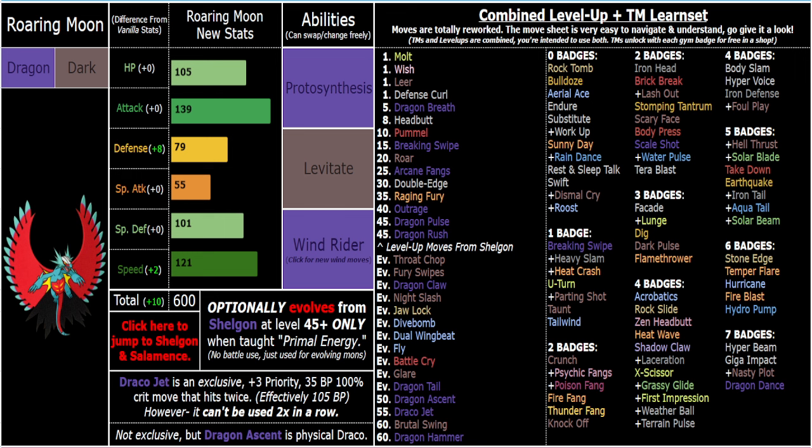He's great in sun — he's also got Solar Blade, which is super dope. And if you've got a really cool Terra type on him, that'd be really cool. Like Terra Grass would be sick, or Terra Fire in the sun with Temper Flare. Temper Flare and Stone Edge are both Wicked Blow variants, and the downside of those moves in this ROM hack is that you can't click them twice in a row.